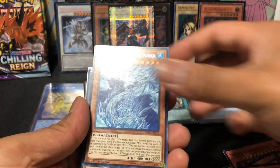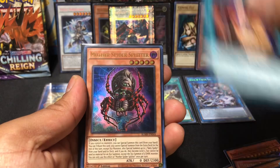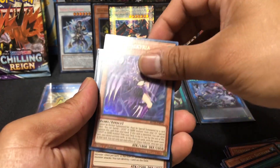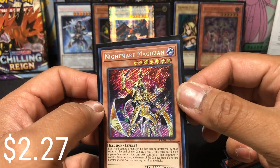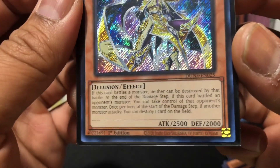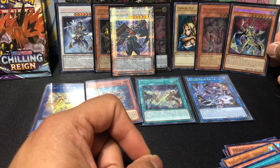Let's see what else is hiding in here. Chaos. Valkyria. And Nightmare Magician. What set is it? Duelist Nexus. Is it a Secret? Just a regular Secret — ready to go right next to Alien Mother. And one more pack to go.